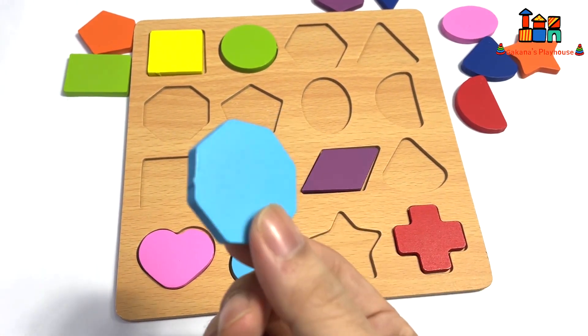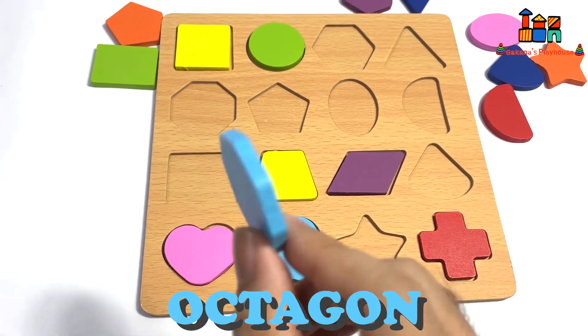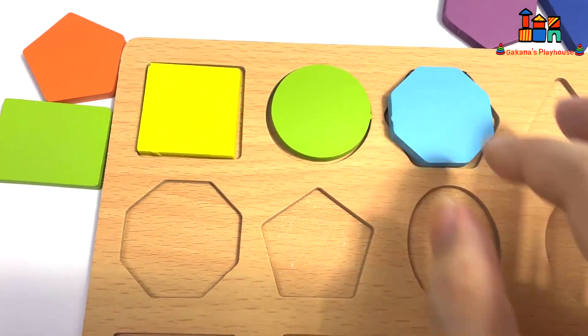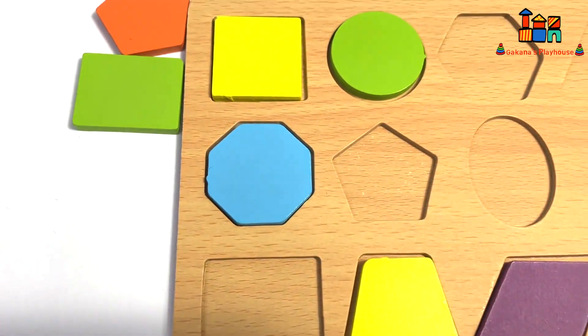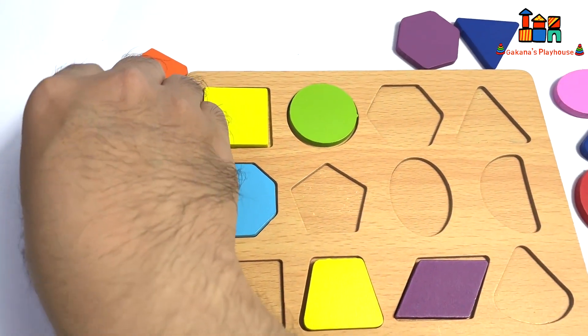Now let's go take this one — it's blue color. Do you know what shape this is? It's an octagon. Where should I put octagon? Is it here? No. Yes, it's here — octagon!